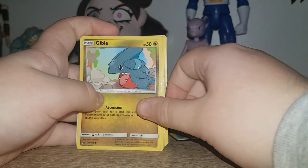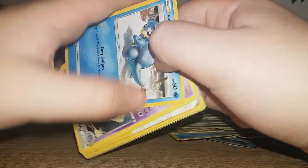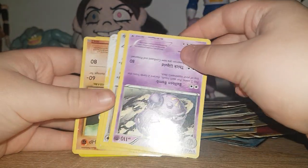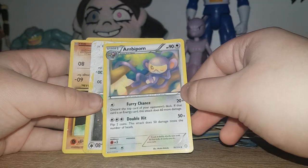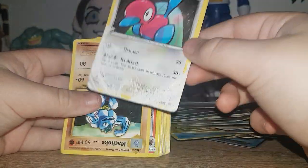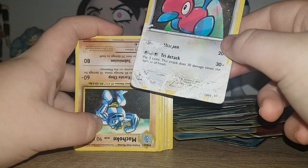Driftloon. Whimsicott. Ekans. Kakuna. Klang — I think I've got two of those. Pokemon Catcher. I have a shiny one of these in Pokemon Go. Alolan Sandshrew. Weezing. Is that the evolution of Aipom? Ambipom. Porygon 2 — the story of this card: I got this back when I was in Year 5, and my teacher at the time, because we were on a residential trip down at the Isle of Wight, kept hold of this. Yet it got soaking wet.